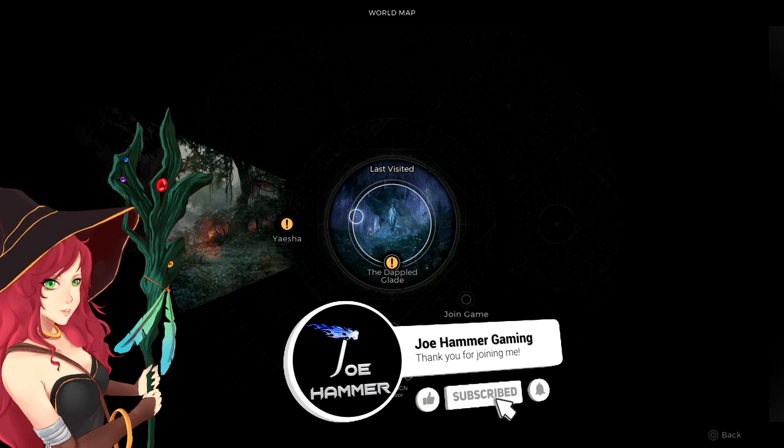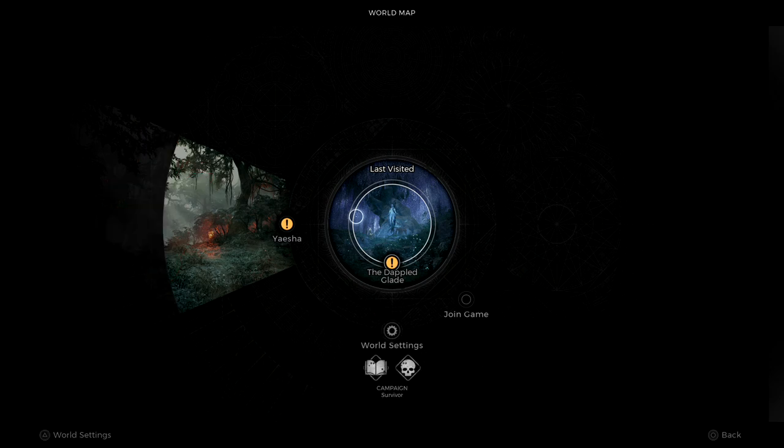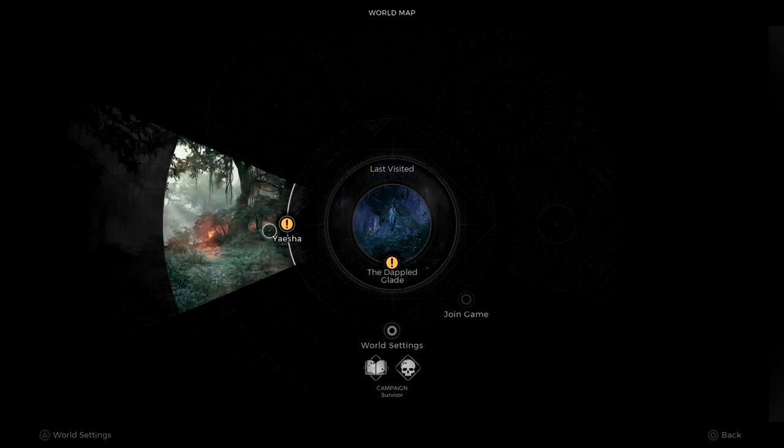I'll show you how to unlock the Bark Skin trait. This gives you damage reduction from all sources, although it is fairly minor. This is going to be in the Yaisha area.